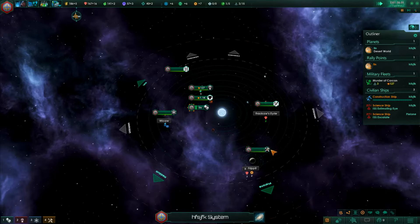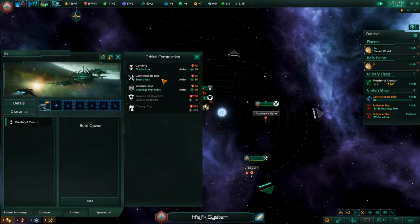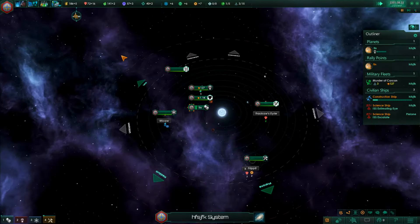I'm a nice guy in my other playthrough, so I kind of want to be mean over here - make people hate me and then defeat them in war. We're going to build a few more corvettes because I know I'm going to encounter other life - I've played through this game a few times, though I've never actually completed it interestingly enough. I'm going to start building up an army to destroy our enemies.